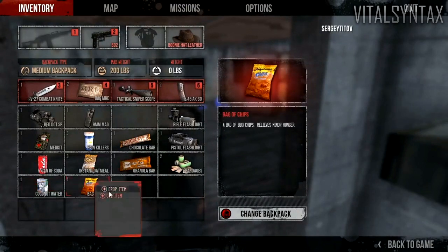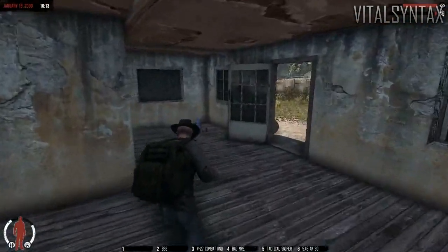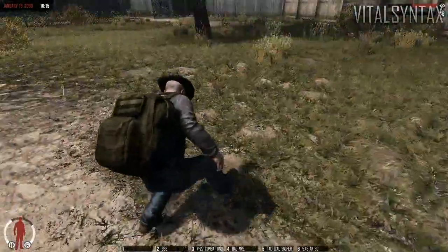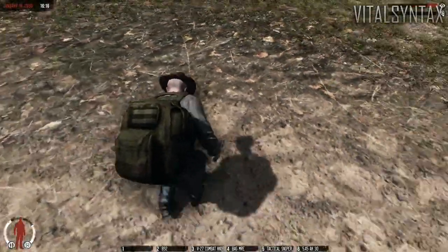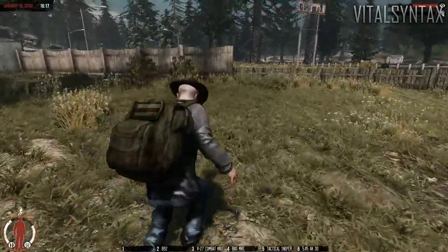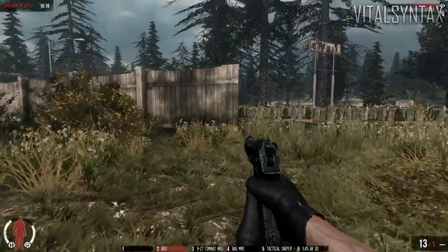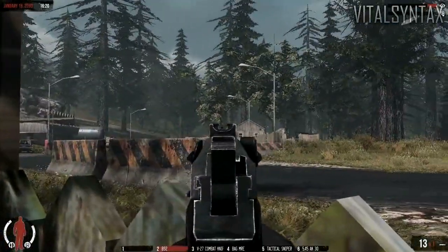When you die in hardcore you lose all your items and start over from the beginning, though there might be certain mechanics that allow you to save items into a storage place so maybe not everything is lost — just items on your person when you die. The other key difference is you don't have a reticle on your screen, so you don't really know exactly where you're looking until you're aiming down sights. In third person when you press ADS you just zoom in with no real indicator of where you're pointing.